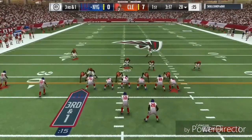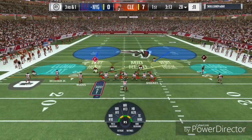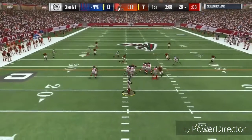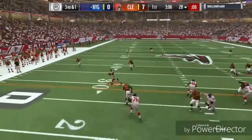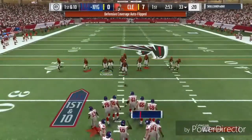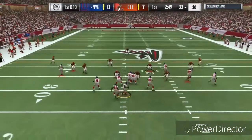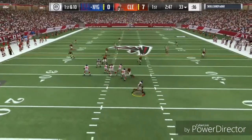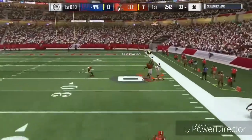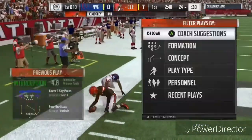Third and one — my opponent showed me the very same look except this time he motions Adrian Peterson over to the right, sends everyone on deep streaks, and gets Adrian Peterson on a little slant route which we did not pick up. Good play with Adrian Peterson. But then my opponent lines up in a four-verts type base set, sends everyone deep — and just watch.